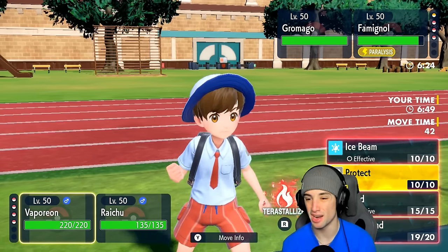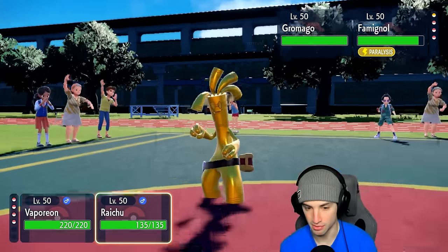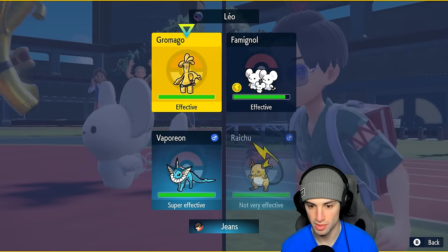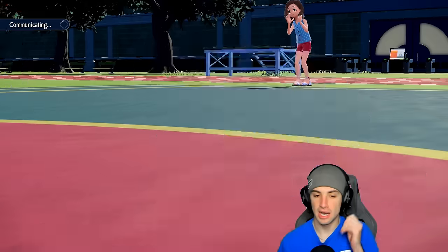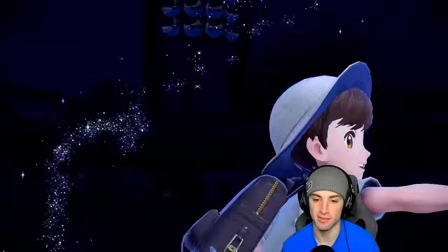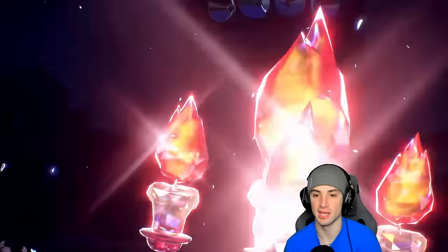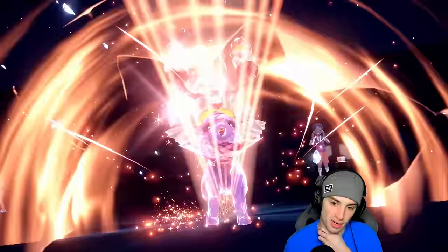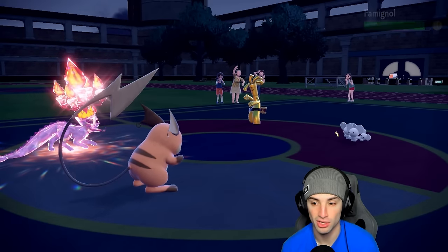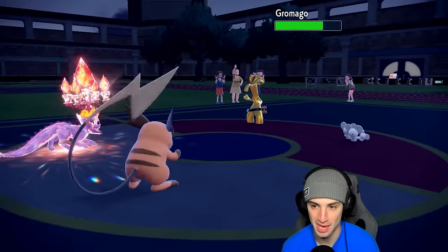From here, Terastalyzing into Fire is probably our best bet and ripping Scalds into Goldenglow, with maybe a Thunderbolt as well. We're going to Terastalize lovely little Vaporeon into Fire because Make It Rain is just really scary. We are Taunted but we don't mind that anyway. They want to go for Follow Me but Maushold is paralyzed — Thunderbolt rips into it doing some damage. Scald does decent damage too.